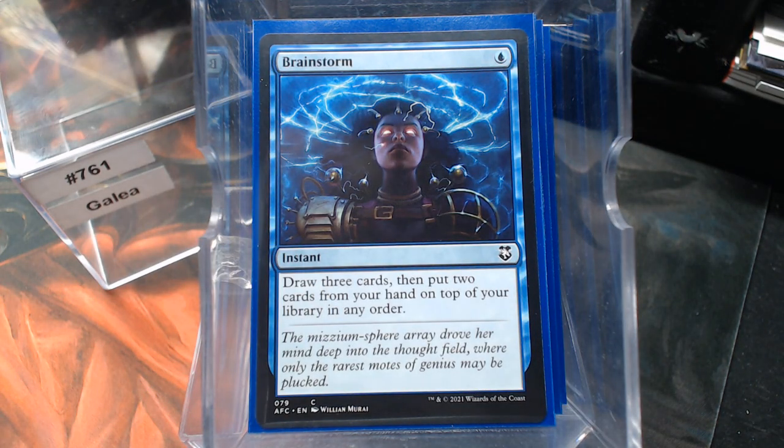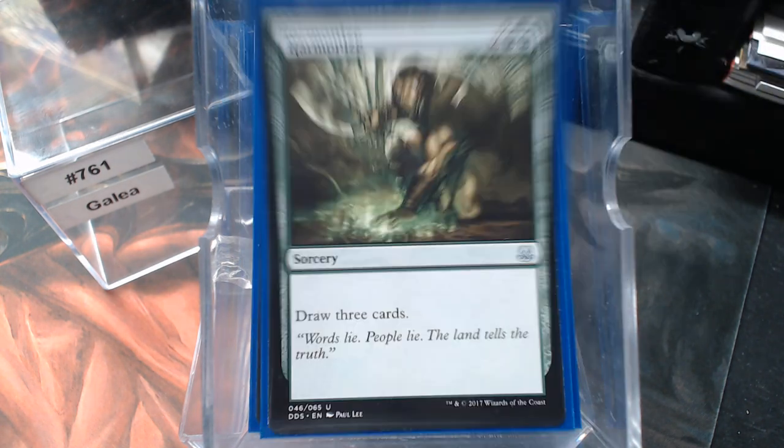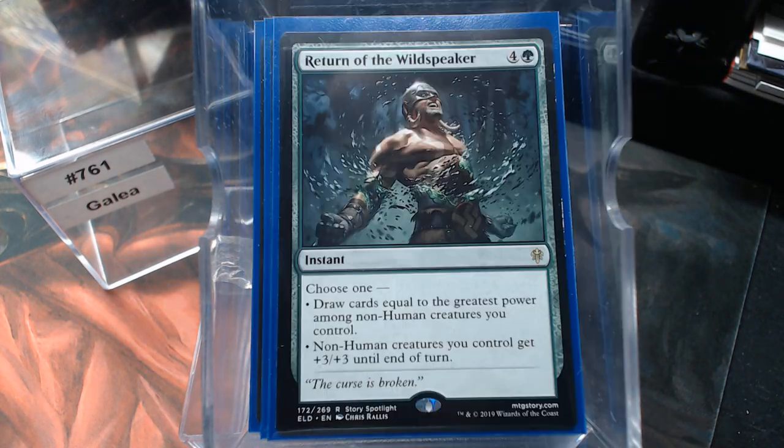For card draw we have Brainstorm, Sram, Rites of Flourishing, Harmonize, and I figure Return of the Wilds Speaker is probably going to net us a few cards since we're doing the whole Voltron thing.